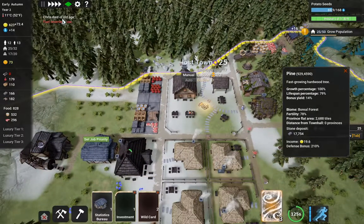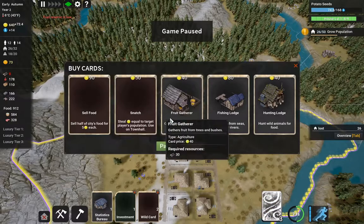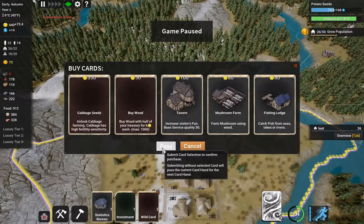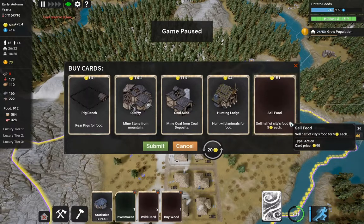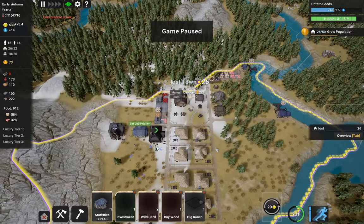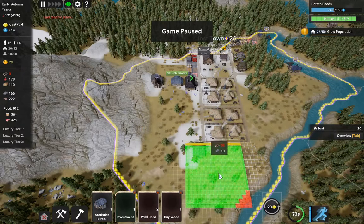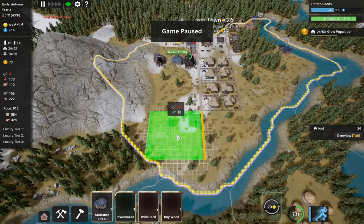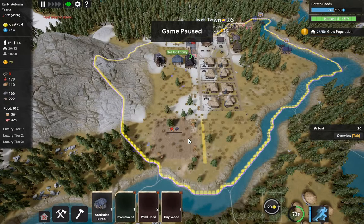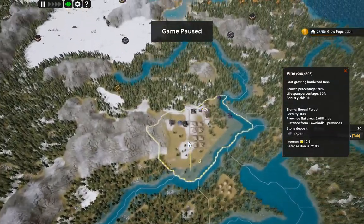Somebody died of old age and we got an immigrant, but fuel is still low. We'll pass and take a buy wood card. We'll take a pig ranch card as well. The pig ranch is pretty big but it does give us a source of food.